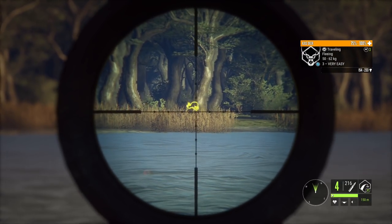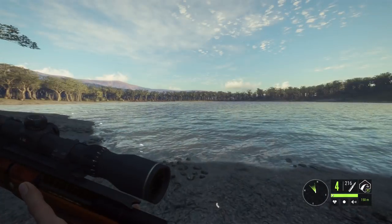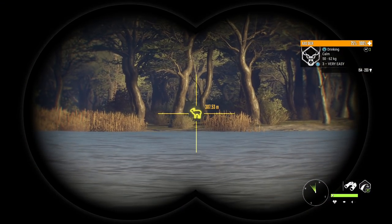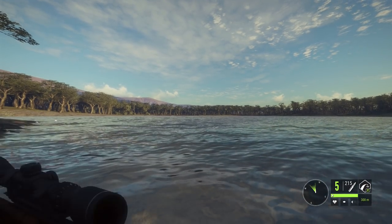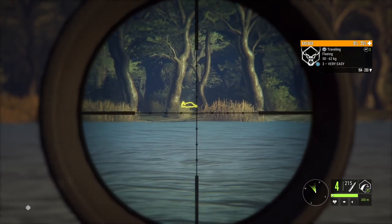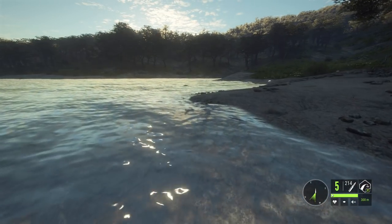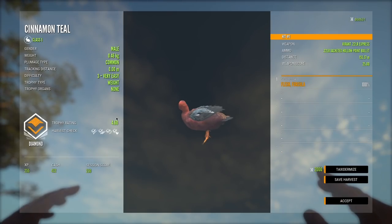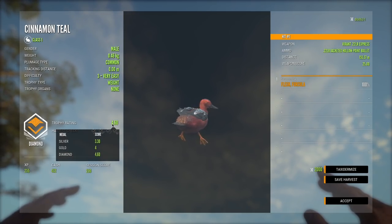That might have been a bit low, but axis deer die pretty quickly regardless of where you hit them - they're not a very durable animal. These guys actually didn't spook so we have a chance to take out some others. Getting a range: 309 meters - that's an easily makeable shot. That explains why I screwed up the first one though; I honestly thought it was a little bit closer. That guy's dead. We might have spine-shot it - very high possibility. Here is that level three teal - 4.60 diamond. This is about what most of them score; I believe they don't go past 4.8, just like the turkey.